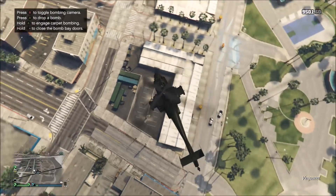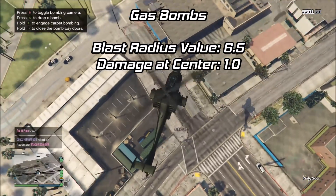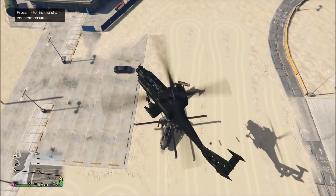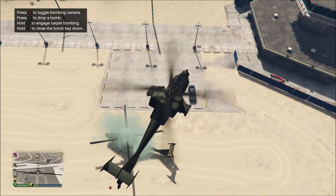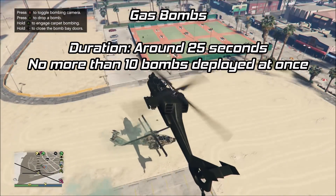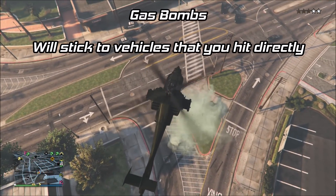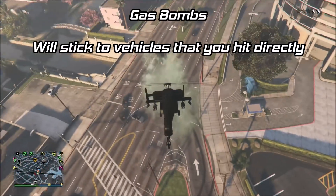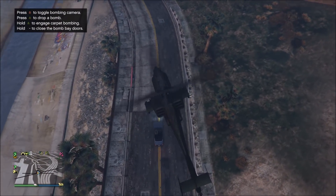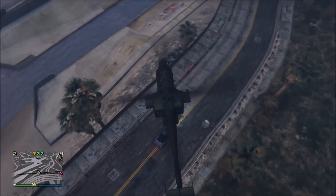Last but not least, we have the gas bomb. It has a blast radius value of 6.5, with damage at the center of 1 and at the edge of 0.25 — but that doesn't mean a lot because it's damage over time. A couple things to note: the gas bomb does not damage vehicles, even with its initial explosion. The gas lasts around 25 seconds when deployed, and you cannot have more than 10 bombs out at one time — if you put more than 10 out, the first one you deployed will despawn. Although it doesn't do damage to vehicles, it will stick and travel with any vehicle you hit directly with the bomb. The gas will not damage people inside vehicles with roofs, but it will damage people on bikes and in convertibles.